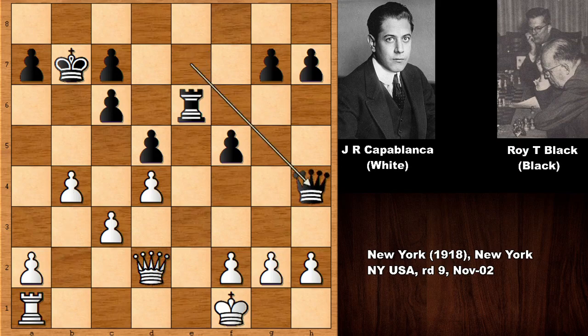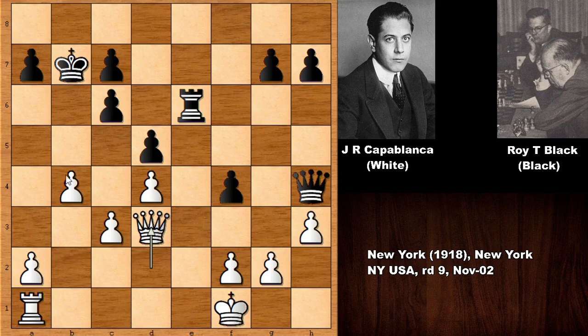So, queen to h4, attacking the edge pawn, and Capablanca is defending that. And then f4, so f3 is the idea, undermining the edge pawn. Rook over is also possible. But Capablanca played queen to d3. Now Capablanca's b4 move was a very strong move.